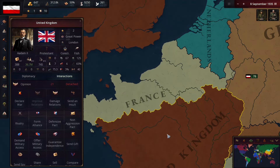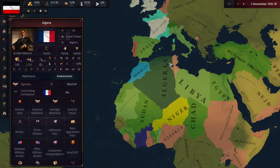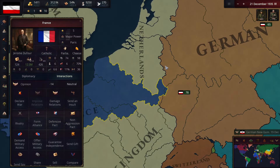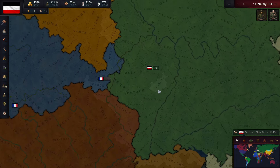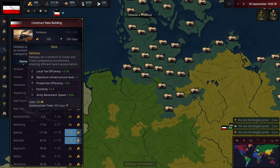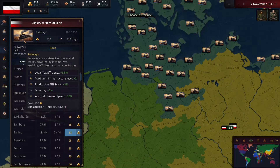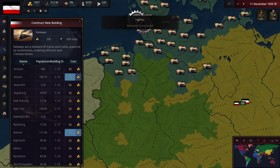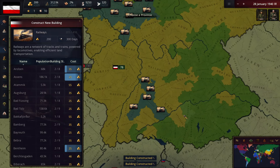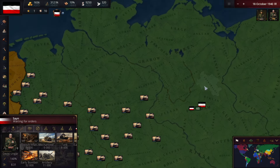It looks like the UK just completely capitulated France, so all of Africa just got liberated essentially. I'm currently working on the railroad — the railroad is like a super OP thing you can build in your country because it helps your tax efficiency, your infrastructure, your production efficiency, your army speed, your economy. It basically helps you with basically everything. That's something that really helps me grow in the early game.